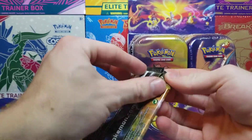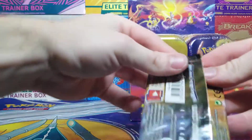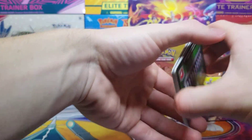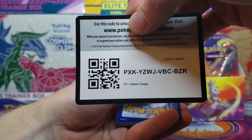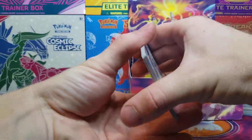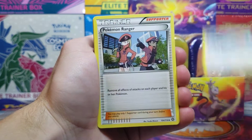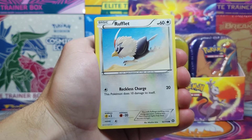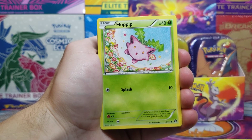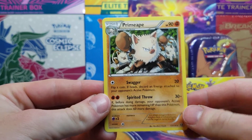We'll start with Steam Siege. I know it's not a lot of people's favorite set — probably the least favorite X and Y set. Code card. Should just be three from the back for these old sets. We've got the Flaffy as the uncommon, Fletchinder, Pokemon Ranger, Rufflet, Shellos, Clauncher, Meowth, Hoppip, Seedot reverse holo, and a Primeape — non-holo rare.